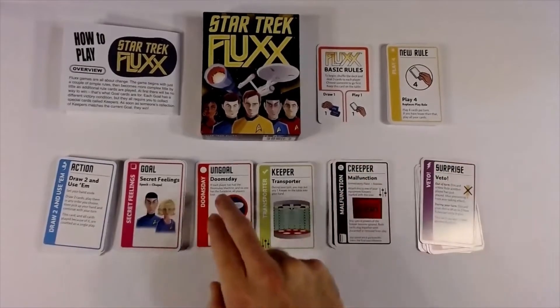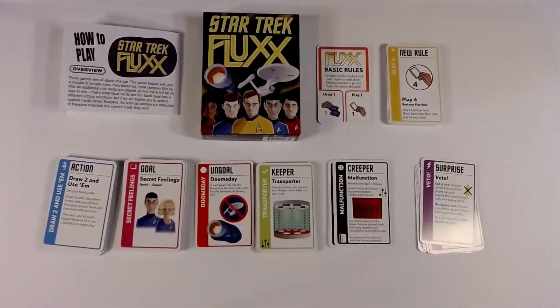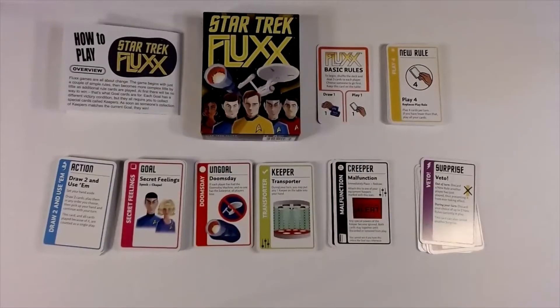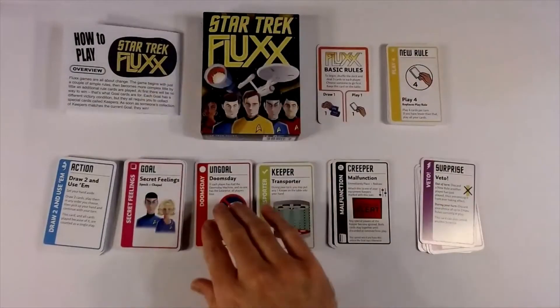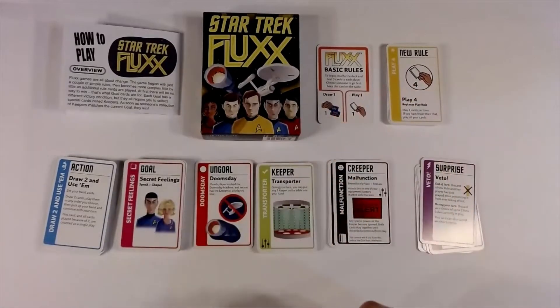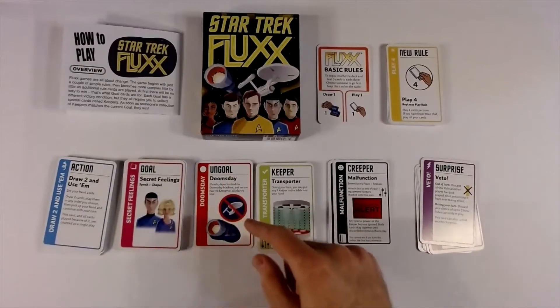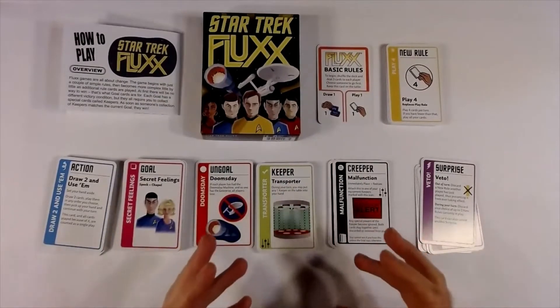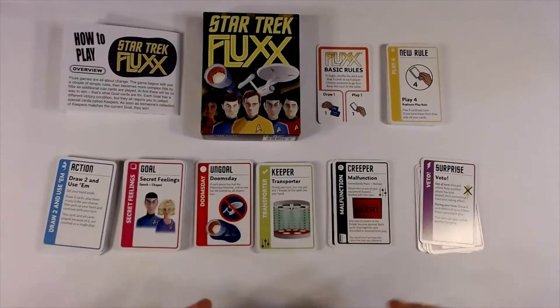There is an ungoal card in this game — the Doomsday Machine. It says if each player has had the Doomsday Machine and no one has the Enterprise, all players lose. Rather than being discarded, if you would discard this card you instead pass it to the next player in turn order. If it makes it all the way around the table and nobody has the Enterprise in their play area, the game is over and everybody loses. It's an interesting mechanic, though not one I'm a huge fan of.